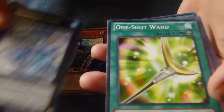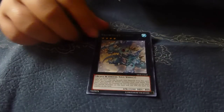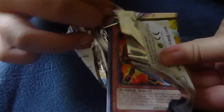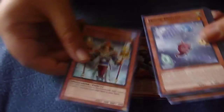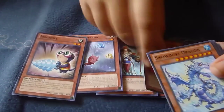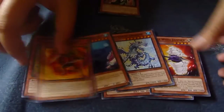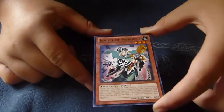A Snow Dust Giant — just a rare in that pack. Second pack. Here's our rare Snow Dust Giant. Bull Blader — I heard this was really good in the sneak peek. A rare Justice of Prophecy. All right, just a rare in that pack — Justice of Prophecy. Kind of used in prophecy decks, but.